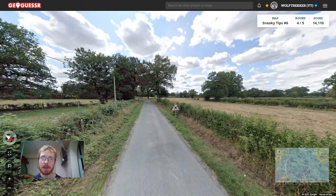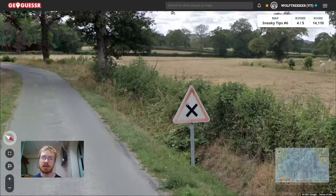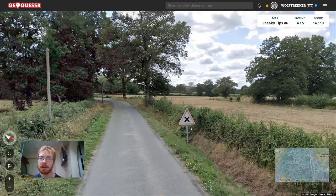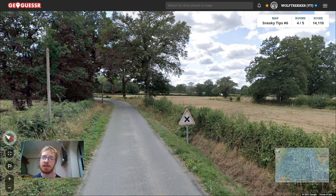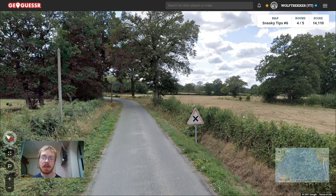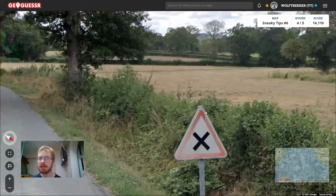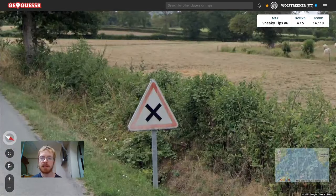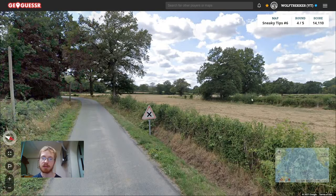Tip number nine is about France. In France, you often have these very short signs with a cross, very common in rural areas. It can be very useful when doing country streaks or a no-move challenge with very few clues. If you spot one of these signs — maybe even the back of the sign — you might be in France. The triangle would normally be higher up, and there might be other variations like a stop sign or upside-down triangle. Short signs in a rural area could mean France.